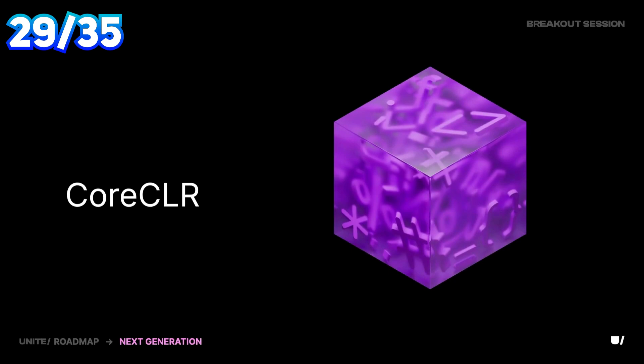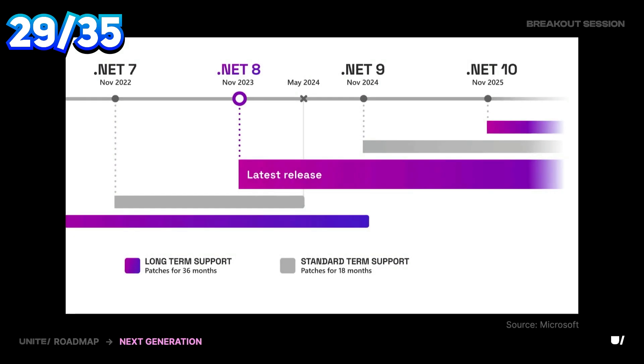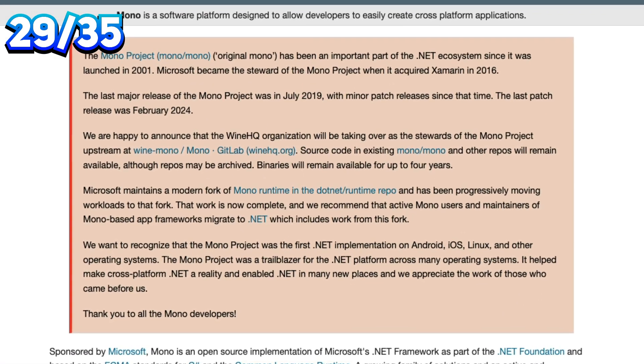The latest .NET technology will finally be available in Unity. Core CLR will replace Mono, allowing you to use features of the latest .NET versions with better performance. Unfortunately, that means we'll still be using Mono for the next few years — a development platform that hasn't been updated since 2019.